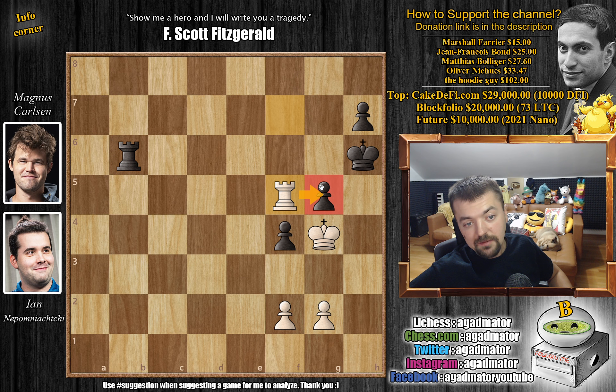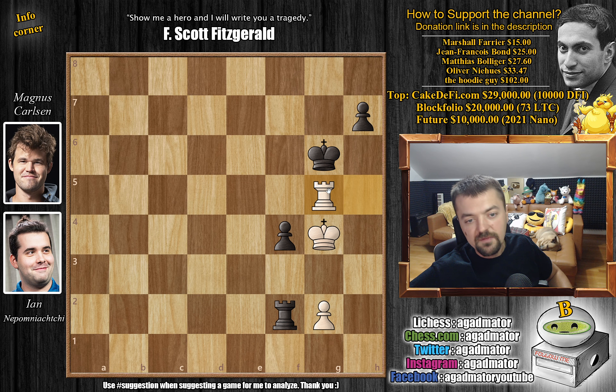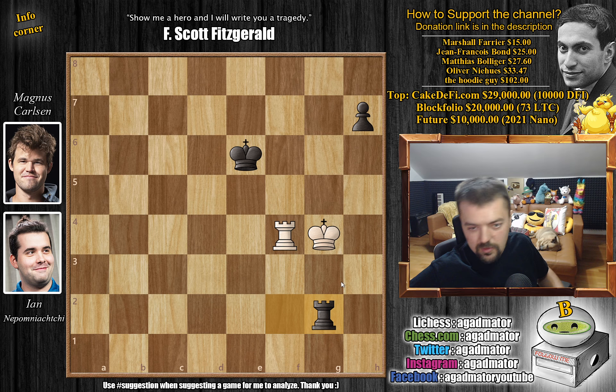Rook to F5, going after the G5 pawn. Rook to B2, and we're going to have a trade here. Rook captures on G5, rook captures on F2, rook to H5 check, king to G6, and now rook to G5 with check. It was in this position, on move 63, that Nepo and Magnus agreed to a draw, as there is no way to make progress. Even if black were to get out of check — king E6, you capture, you capture — this is still a dead draw. No point in playing this.